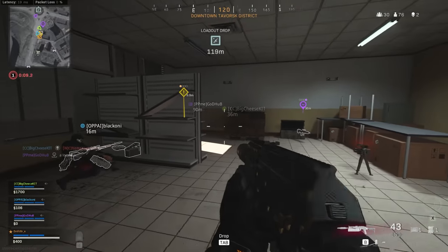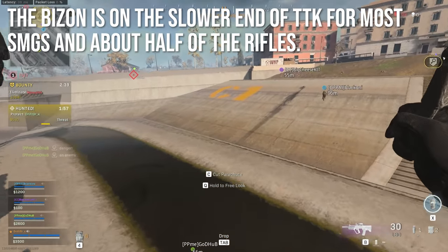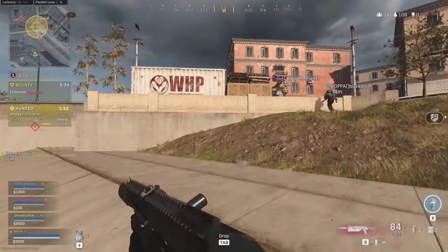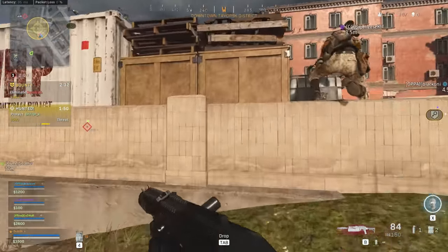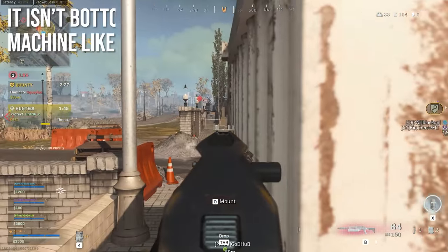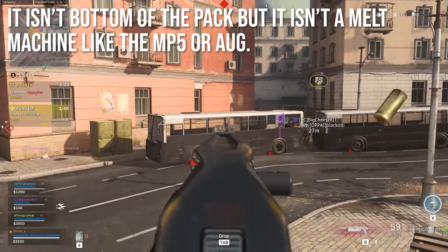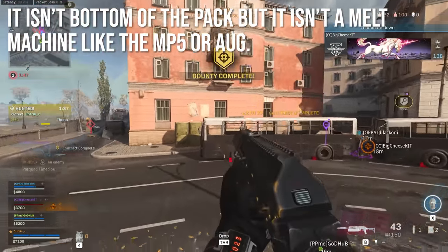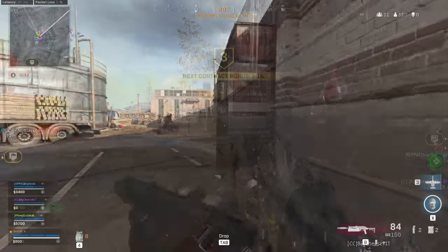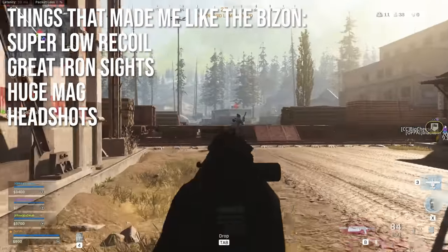To be fair, the Bison is still on the slower end of time to kill for most SMGs and about half of the rifles. It has a time to kill pretty similar to the Grau up close, and the only other SMGs that kill slower are the Uzi and the Striker. So it's not a super swift killing gun, but it isn't at the bottom of the pack. It's also not a melt machine like the MP5 or AUG. A lot of players tend to gravitate toward the very melty weapons, but the Bison has a lot to offer that isn't just melting faces.